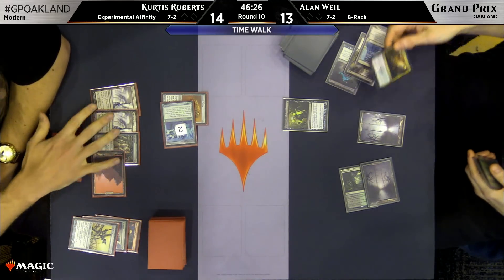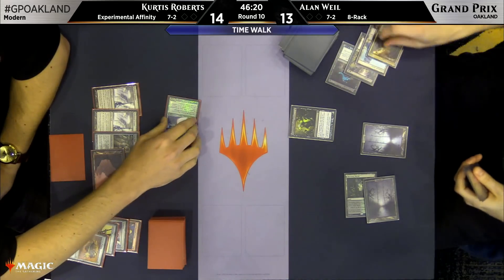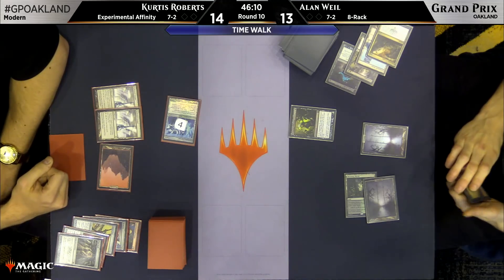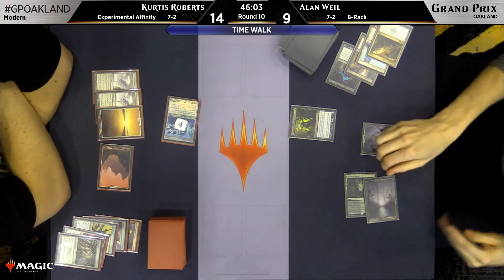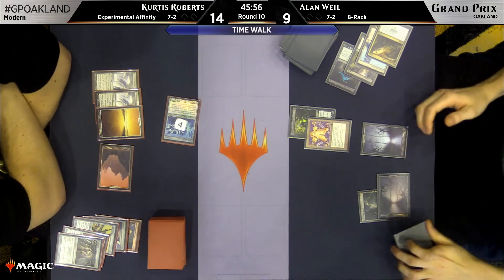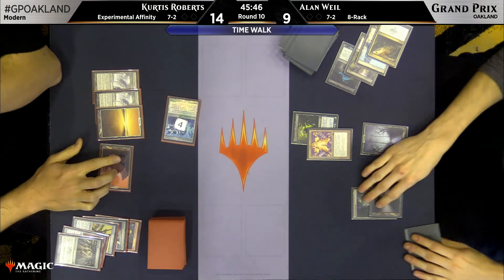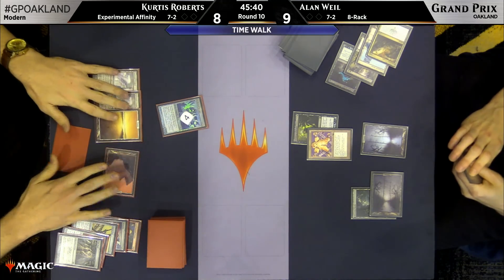It does seem to be the case — Alan is going to take care of the Cranial Plating. This presents an interesting proposition for Curtis. Obviously you sacrifice it since you're not going to get a basic land, but what else do you sacrifice? Apparently the Mox Opal. He's just not all in on this Ravager. For the last two turns he went basic, basic. There's the Ravager — that's six damage a turn. There's still two Darksteel Citadels. Curtis is going to sacrifice both Citadels on Ravager and present a two-turn clock.